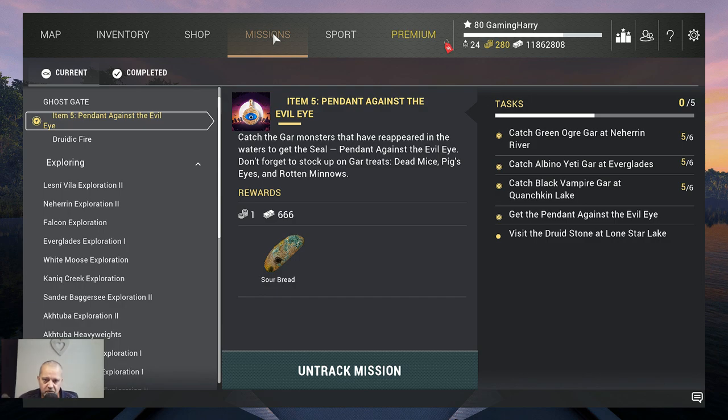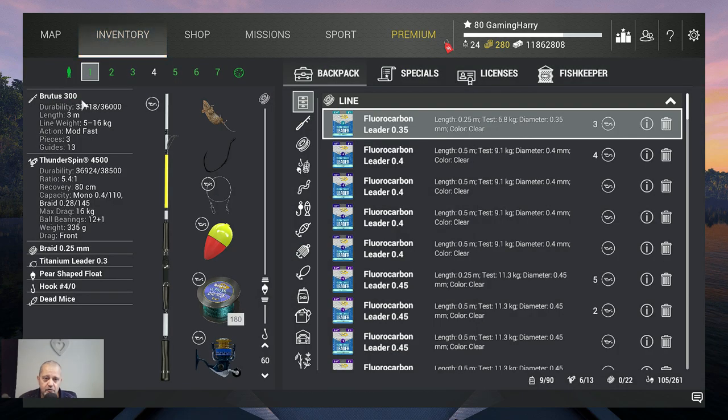Hello boys and girls, welcome back to another Fishing Planet video. Halloween again, item 5: Pendant Against the Evil Eye. We need to catch green ogre gar at Neherin, albino yeti gar, and black vampire gar at Quanskin. We need to catch six total, get the pendant, then go back to Lone Star Lake. First, we go to Neherin.